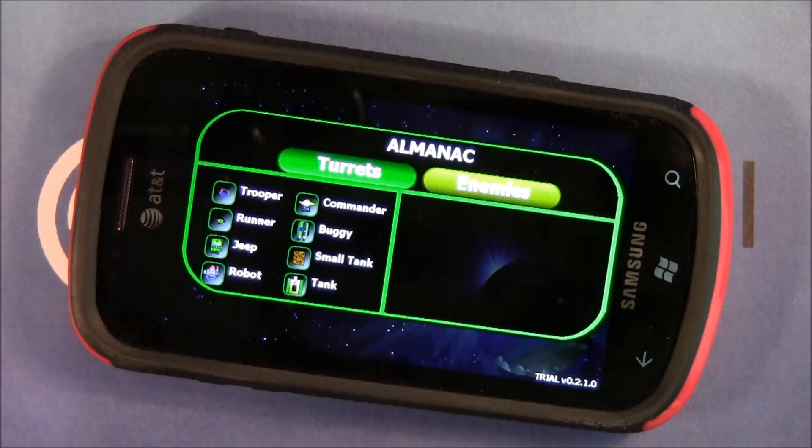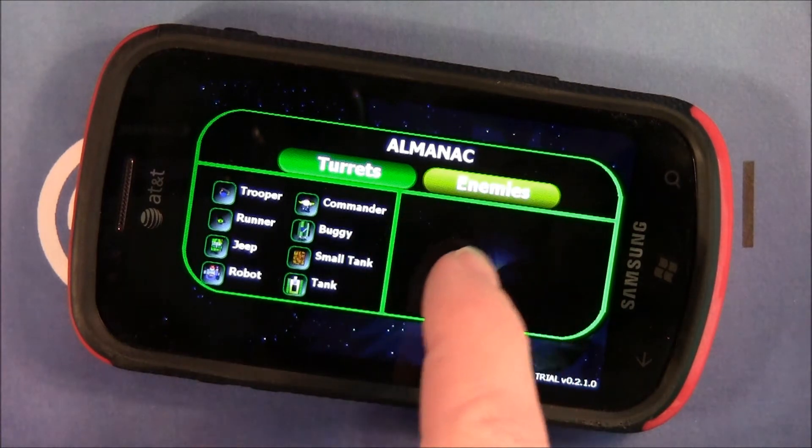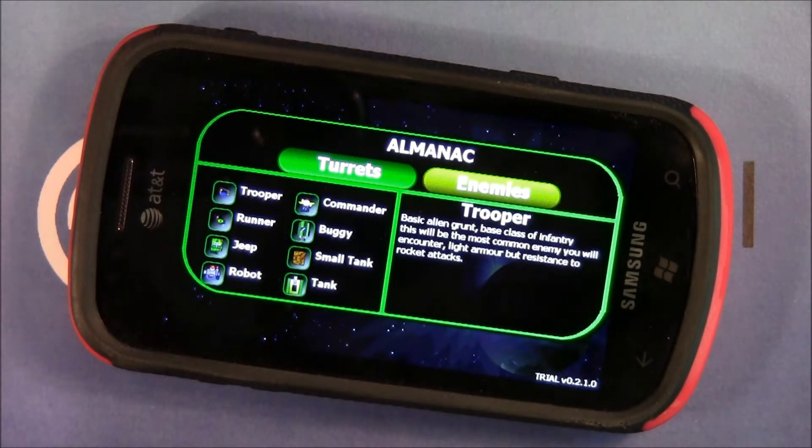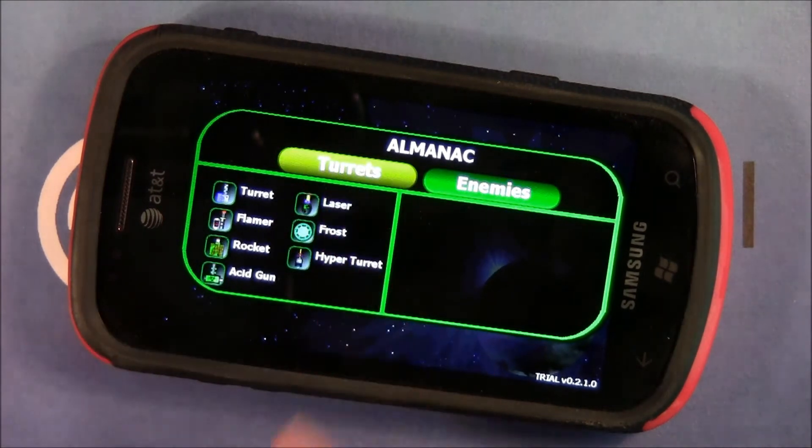You have an almanac which gives you information not only on your defensive weapons but also your enemies — enemy troopers, basic alien grunts, small tanks, tanks, buggies — a wide assortment of enemy troops to deal with.